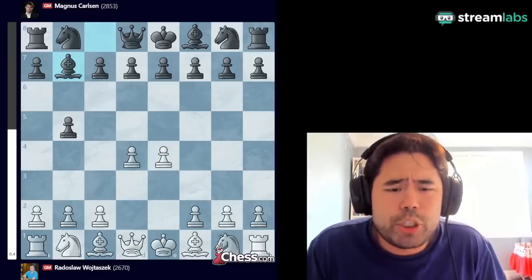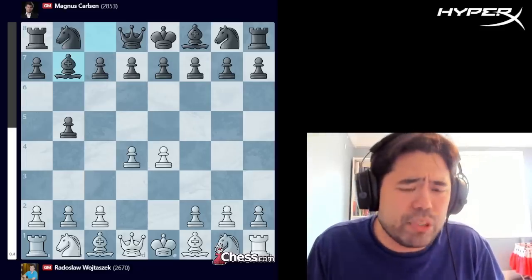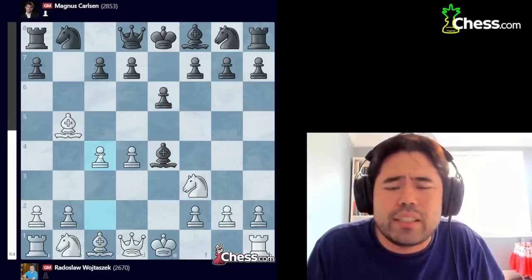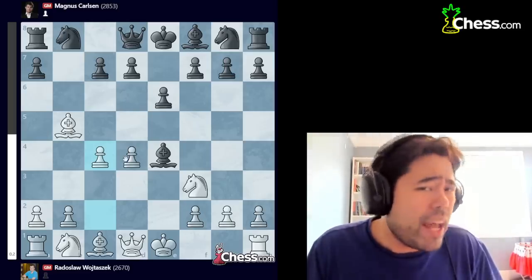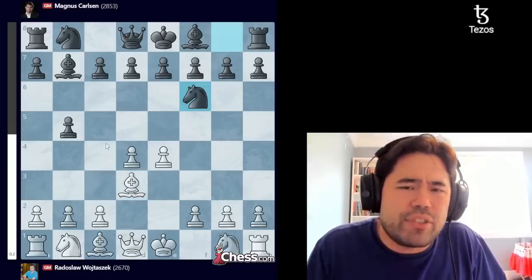The game continues with e4, bishop to b7, and now bishop d3. Magnus plays knight f6. In the past, I've played many blitz games online, and as I recall, after bishop takes b5, bishop takes e4, knight f3, e6, and c4, white is generally considered to be better theoretically — but you don't have to go into any of these variations in the first place. After bishop to d3, Magnus plays knight f6.